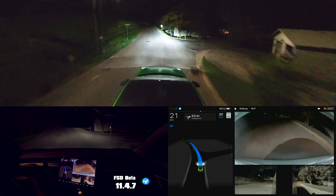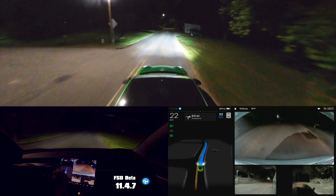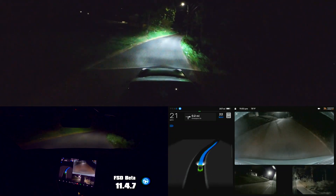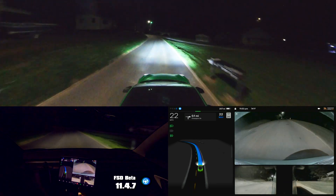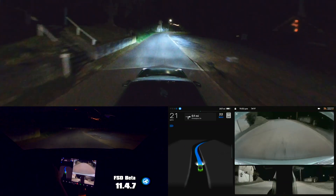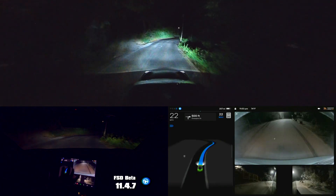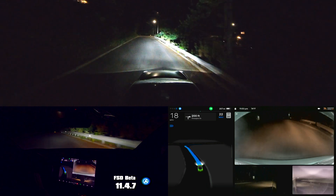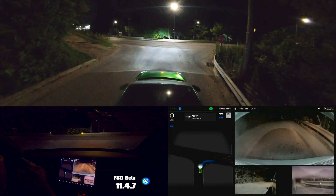I wanted to go out tonight and test the flashing yellow lights, because one of the things I noticed is that sometimes it would display a flashing red light on the screen. I think what might be happening is every once in a while it thinks that certain shade of yellow of these lights is red. But if the colors are more accurate, I still wonder if there's some color inaccuracy that came into play and if this might fix it.